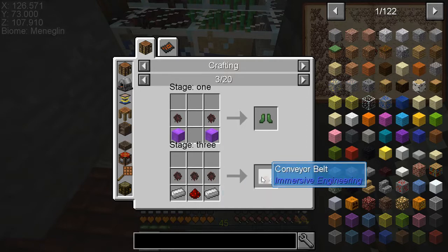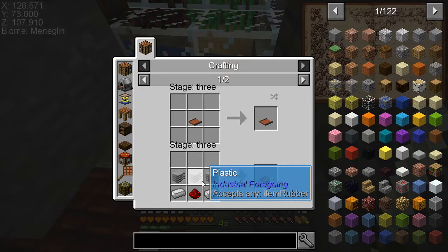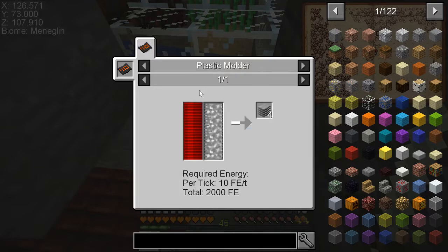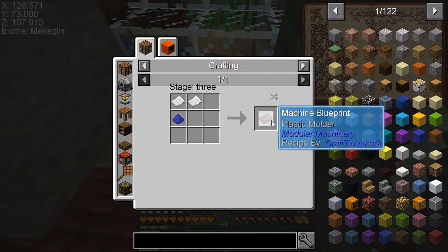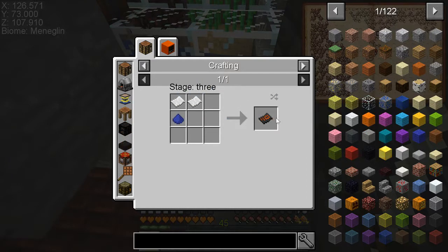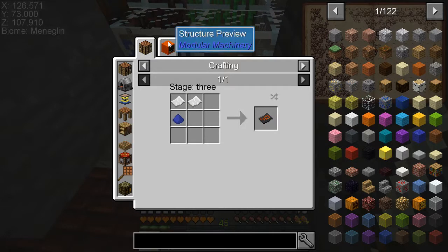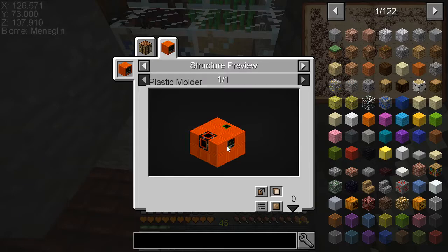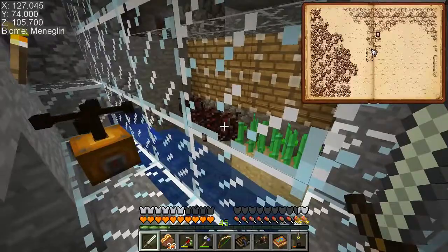The resin basically replaces plastic and slime balls — mostly plastic for conveyor belts. It has to be resin or rubber of some kind. Unfortunately I have no means to get plastic that I can figure out. It takes a plastic molder, which is a machine I might be able to make eventually. We really have no idea how to do that yet, so this was my option.